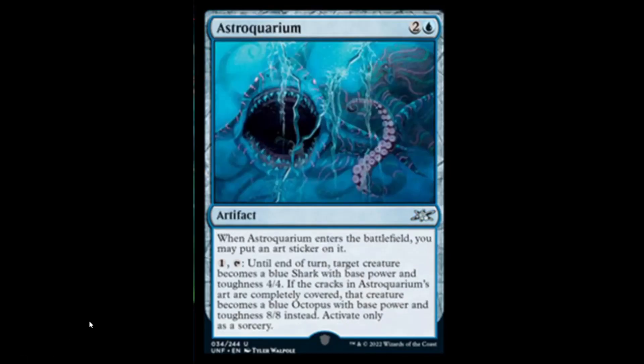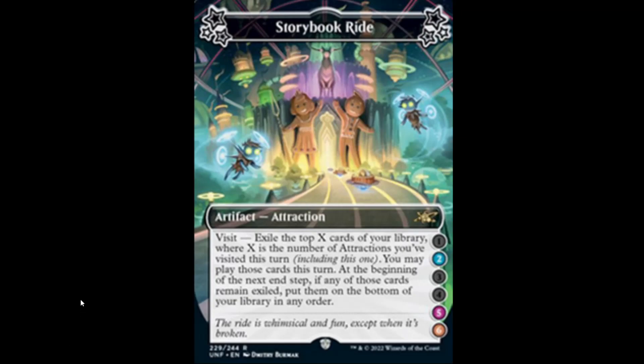Next we have Astro Aquarium: blue and two for an artifact. When it enters the battlefield, you may put an art sticker on it. One and tap: until end of turn, target creature becomes a blue shark with base power and toughness 4/4. If the cracks on the aquarium are completely covered, that creature becomes a blue octopus with base power and toughness 8/8 instead. Activate only as a sorcery. Next we have Storybook Ride: for two, five, or six, if you visit, exile the top X cards in your library where X is the number of attractions you visited this turn — you may play those cards this turn. At the beginning of your next end step, if any of those cards remain exiled, put them on the bottom of your library in any order. This seems really good, not gonna lie.